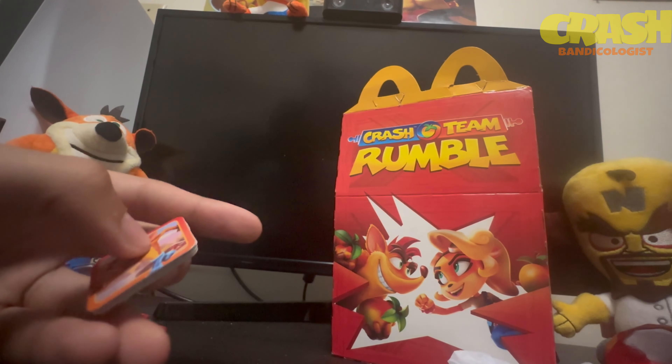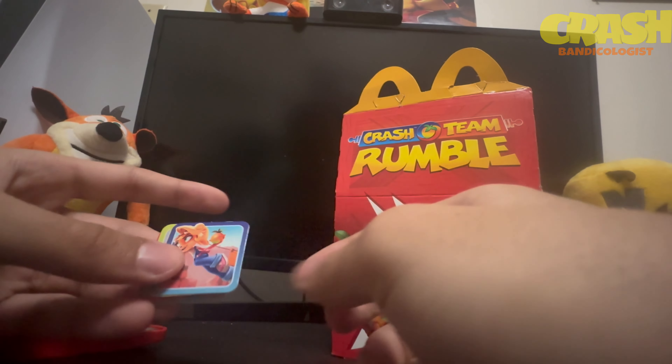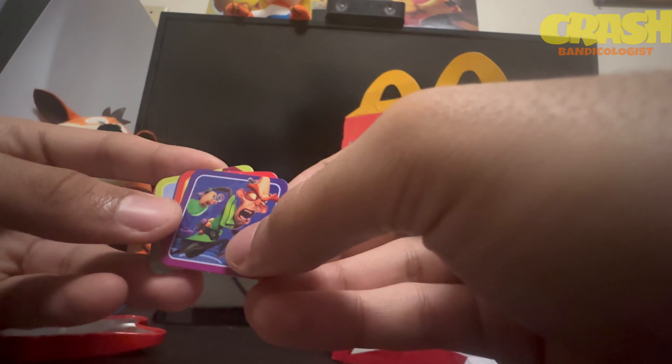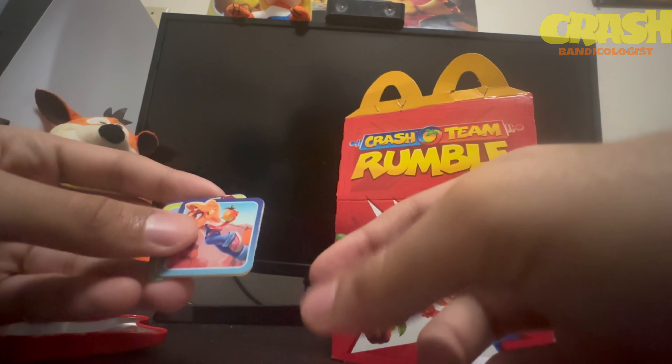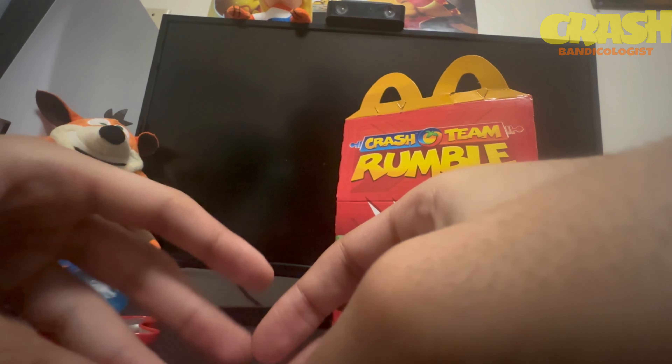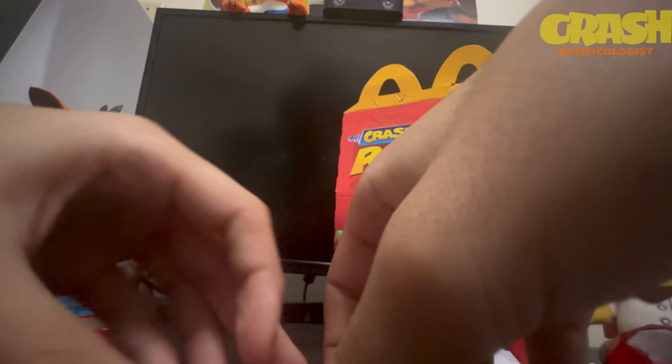Let's look at the cards: Crash, Coco, Aku Aku, Cat Bat, Embryo, Tana — and then another Crash, another Coco, another Aku Aku, Cat Bat, Embryo, and Tana. It's pretty much just Crash's memory game but showing different characters or different poses. I can't wait to play this with people I know. It's a great way to introduce younger audiences to both the Crash Bandicoot and Spyro franchises.